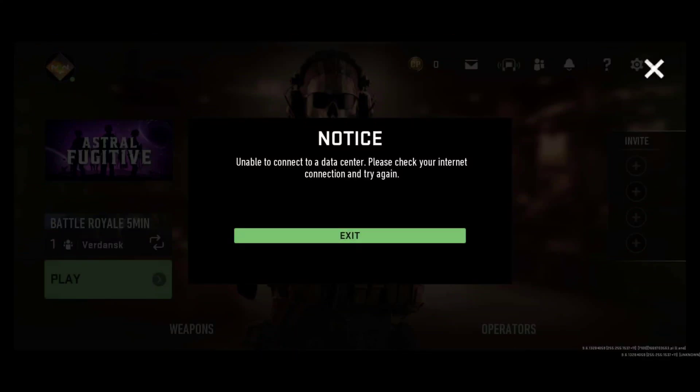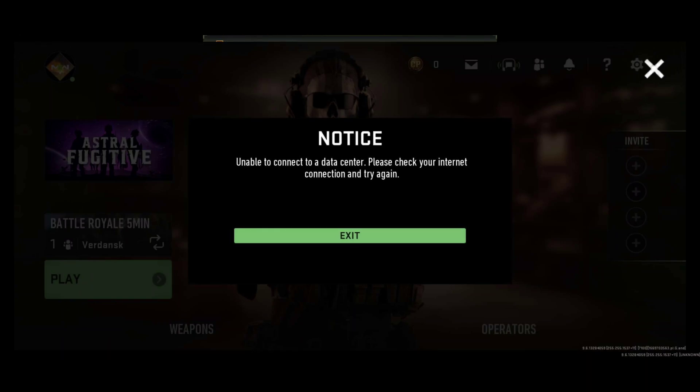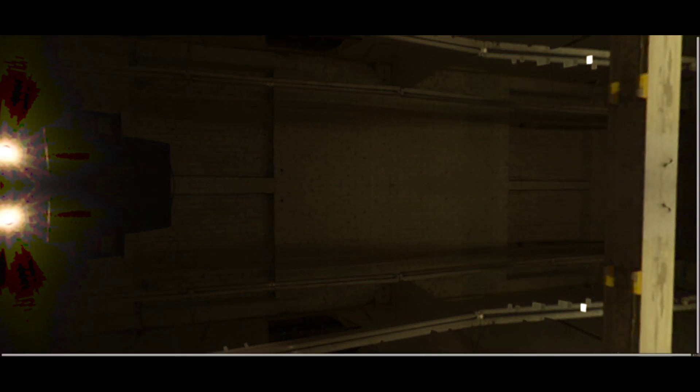In this video I'm going to talk about how you can fix the 'unable to connect to the data center, please check your internet connection and try again' error. This issue arises when you are inside Warzone Mobile and try to play. Mostly this error occurs only when you are trying to play the Battle Royale map — multiplayer you can play easily, but this error arises for those who want to enjoy BR Warzone Mobile.